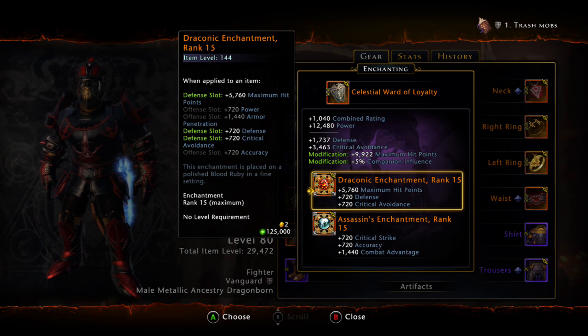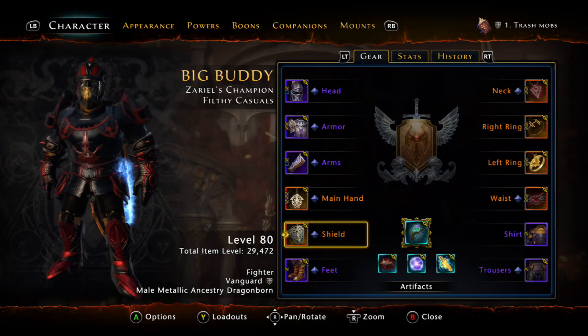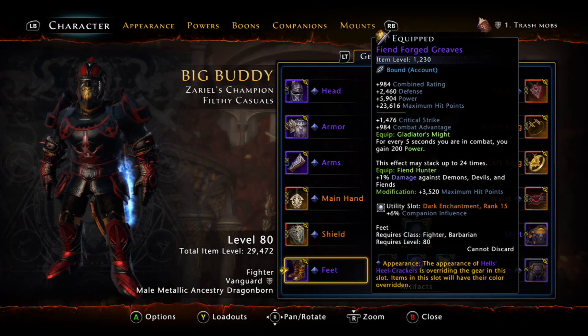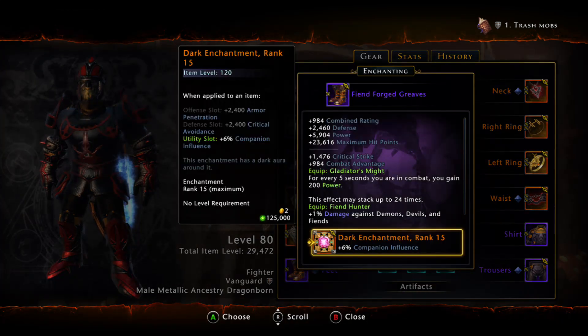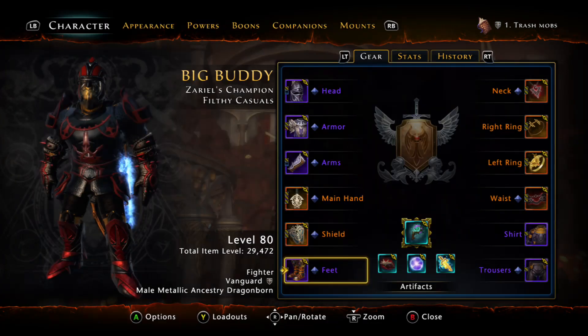All the defense slots are Draconic, and all the offense slots are Assassins. I also reforged the boots — I restored the Infernal Boots, so they're a higher item level now, at 1,230. They give Power and Companion Influence with the Dark enchantment and such.